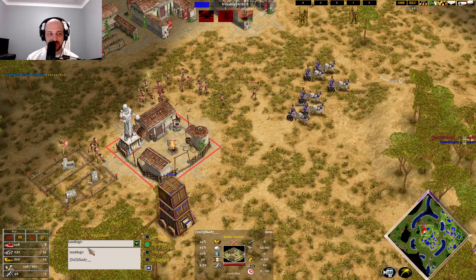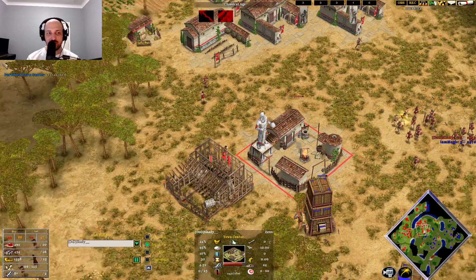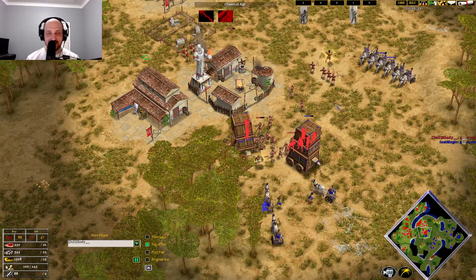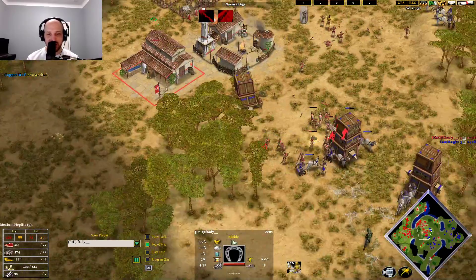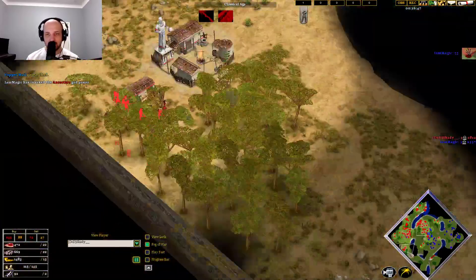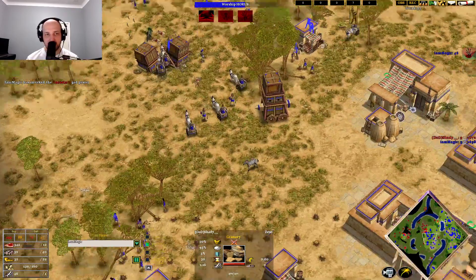If Skadi can get to the Heroic age before the Mythic age comes, sacrifice the town center, and get an immediate Mythic age himself with Fortress Heliopolis, he may be able to push back. But it's looking like he's still pumping military — not trying to get Heroic age, not trying to get Mythic age. So this Ancestors and then Tornado is going to be way too much. He also doesn't have any farms yet, so running out of food very fast.